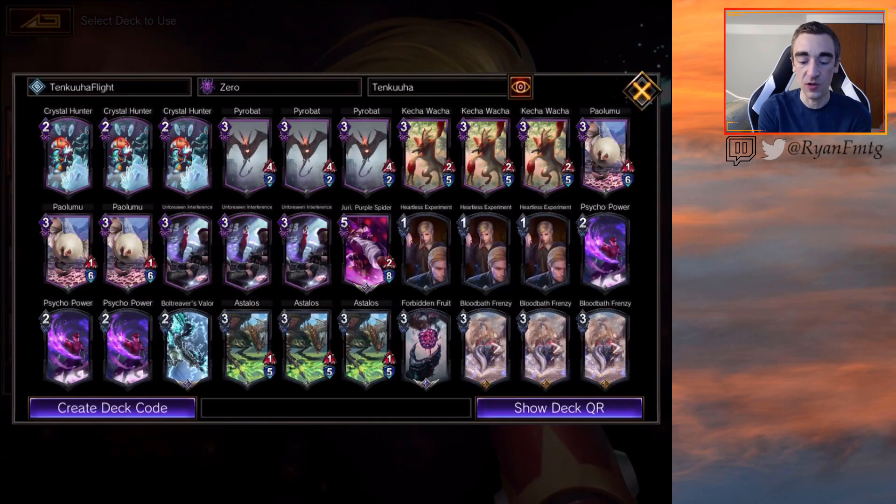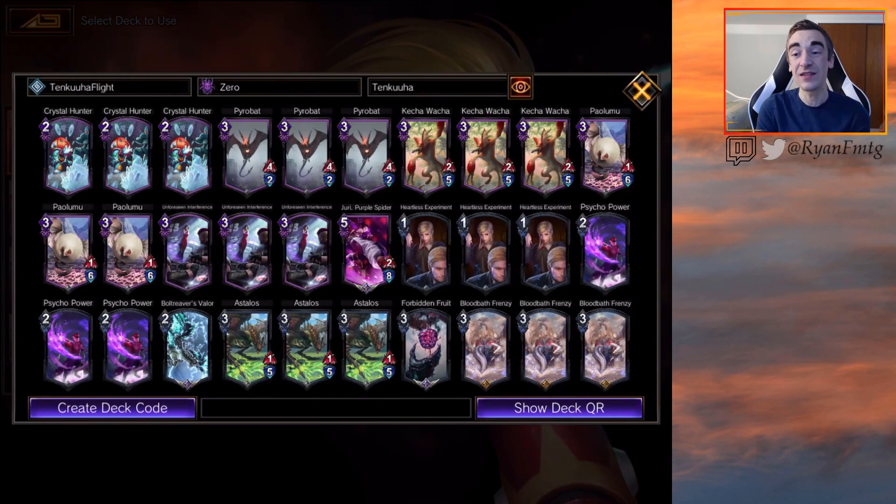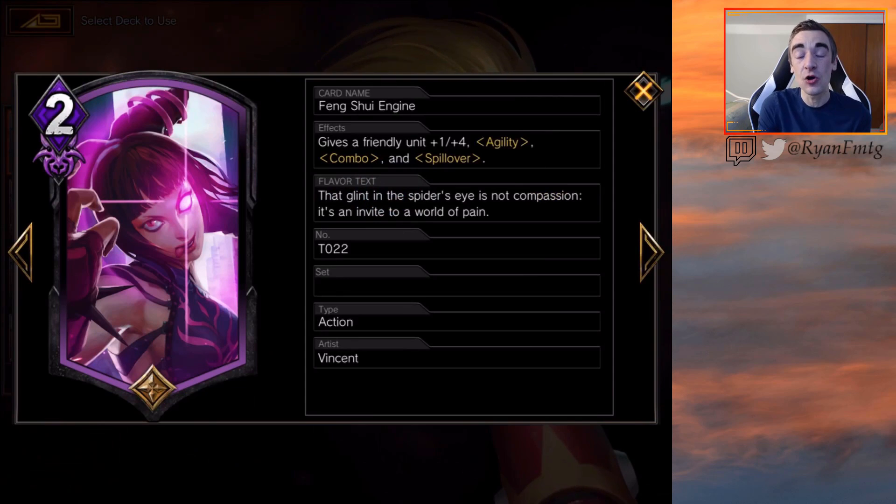Our last playset is the newest black monster, and this card is what really made me want to brew this deck. It's 3mp for a 1-5 with flight. When played you sacrifice 3 life — a drawback — but it has resonate plus one attack, so every time we play a pump spell, even if not on this unit, it still gets pumped. Then there's Jury, our only unit without flight, who is such a powerhouse she can win games on her own — hit once and explore once and the game could be over.